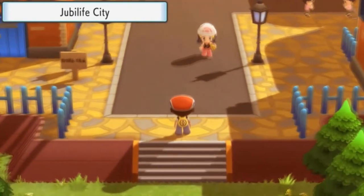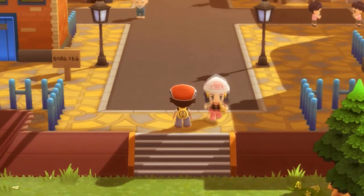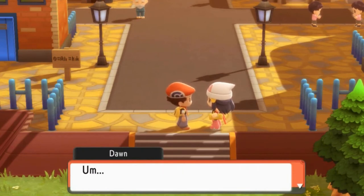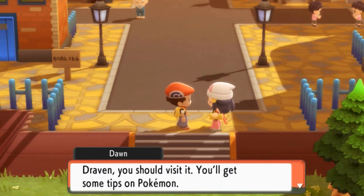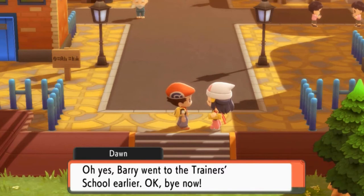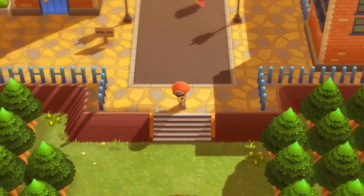Let's go into Jubilife City. Hello, chibi-form Dawn! She says it'd be a lot safer if we caught some more Pokémon. In Jubilife there is a trainer school, and Draven, you should visit it — you'll get some tips on Pokémon. Barry went to the trainer school earlier. Okay, bye now. She's leaving us right here.